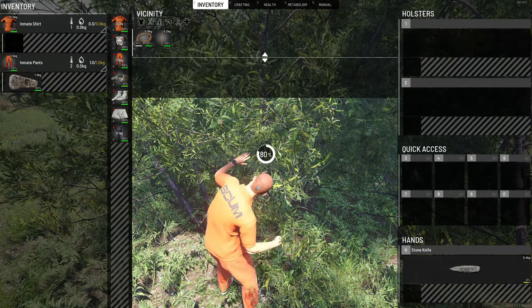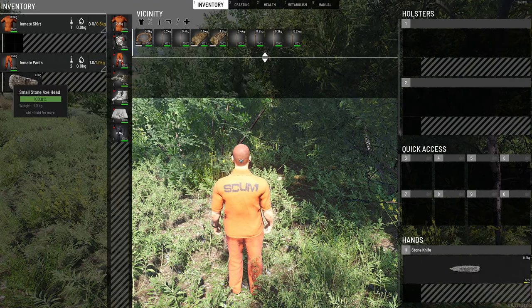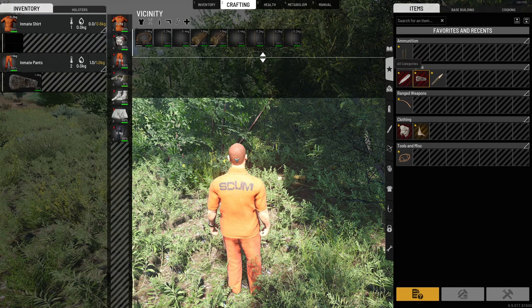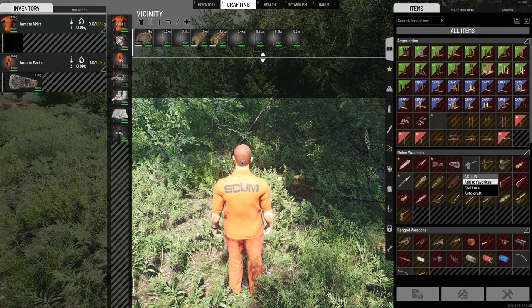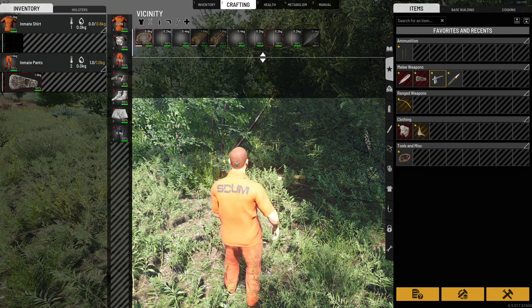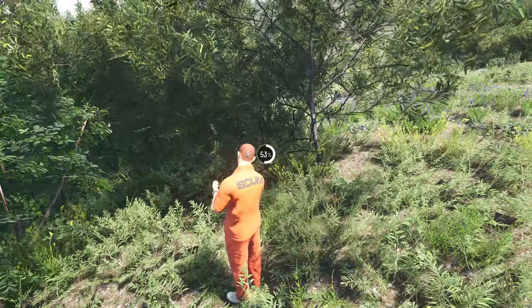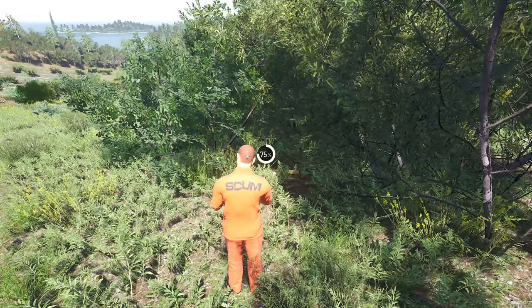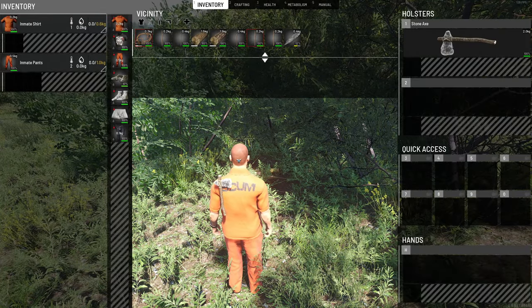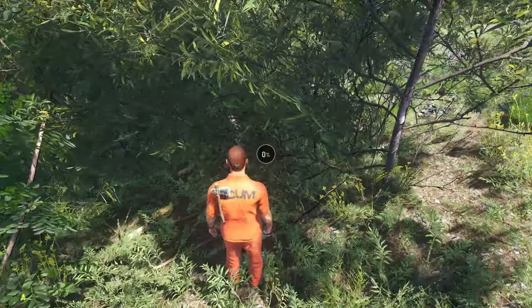Put the stone axe head in your hand and go back. We now have long sticks, rope, and the stone axe head. Right-click the axe in the crafting menu, add to favorites, go back to the starred menu, and now it's no longer grayed out — which means we can craft it. Some items will craft faster than others. Now that we've crafted this, we have a stone axe we can put on our back, and we can still use the stone knife until that runs out.